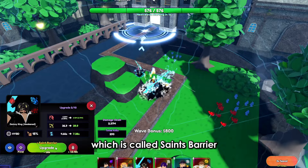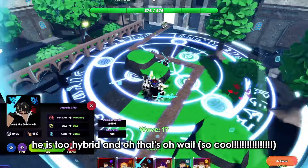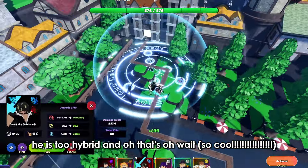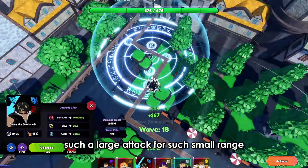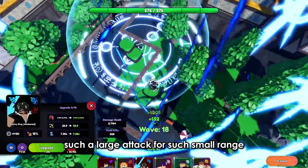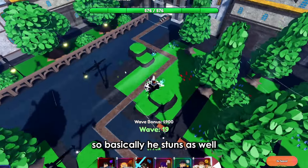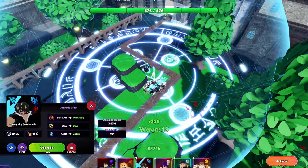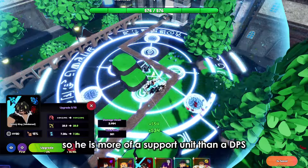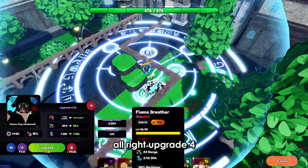On upgrade four we get a new attack called Saint's Barrier. He becomes full AOE, still hybrid, and the attack looks really clean — a large AOE for such a small range. He becomes electrifying, no longer does bleed, but he stuns and applies DOT, which is also pretty good. So he's more of a support unit than a DPS.